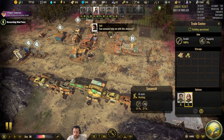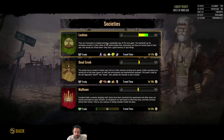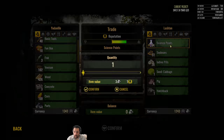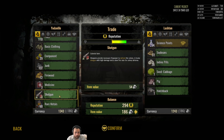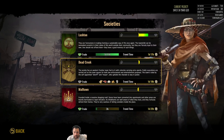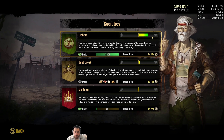Trade is done. Lushton has science to trade, and it improves my reputation with them. I'm going to try to buy all of their science and sell them excess food that I currently have, that I feel like I can part with. That is a huge trade to buy a whole lot of science from them, and it will also improve our relationship even higher, which is great.